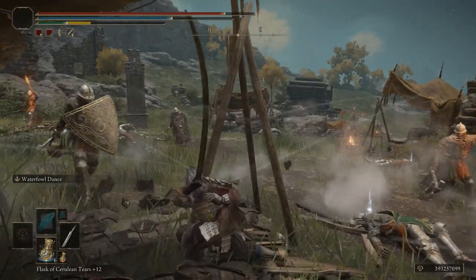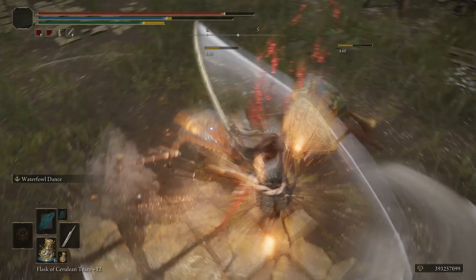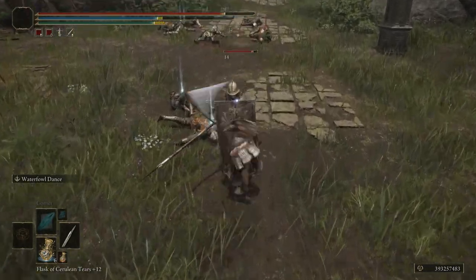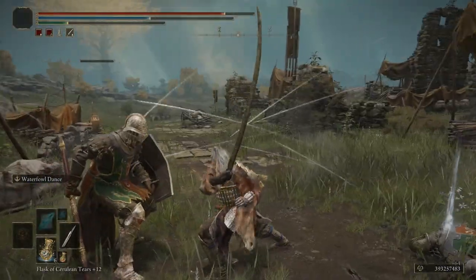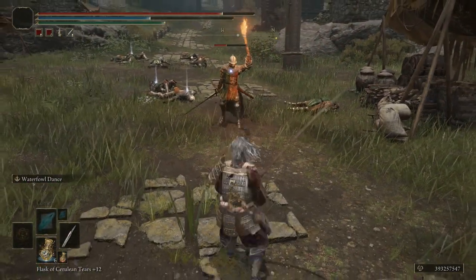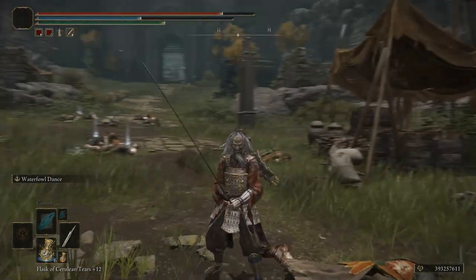This weapon does 117 base physical damage, but it scales with strength and dexterity. At plus 10 with Somber Smithing Stones, it gets up to 286 physical — plus it does 50 bleed damage, which is insane. And if you're using the Waterfowl Dance, that thing's going to hit like 25 to 30 times every time you use it. Note: if you want to be effective with this weapon, you want a lot of endurance and stamina, because it drains your stamina bar really quickly. Great weapon overall.